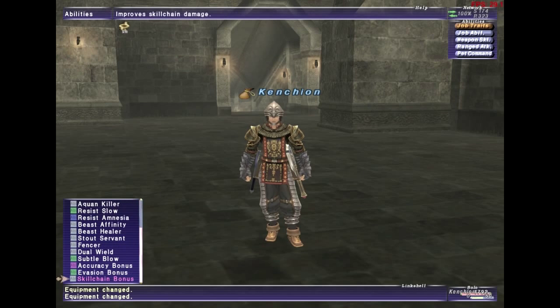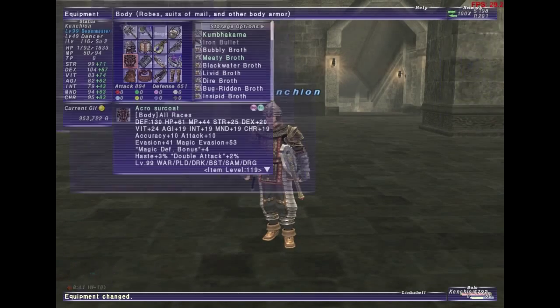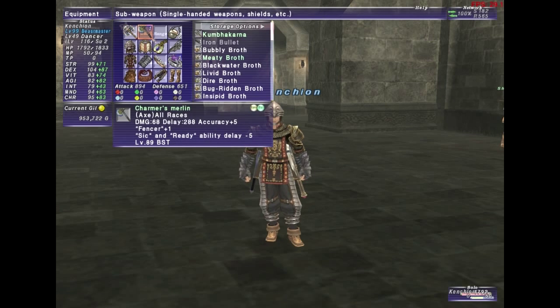Dancer is really good and you also get a Skill Chain Bonus trait. So if you want to do self skill chains with your pet, your skill chain damage will be much greater. Plus you get Dual Wield — that's why I like Dancer — so you can dual wield your powerful main hand and Charmer's Merlin, which makes your pet charges recharge faster.